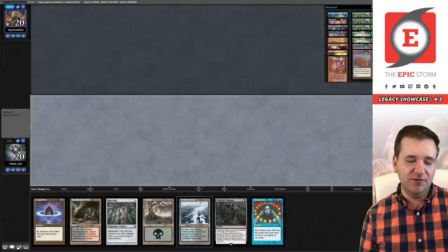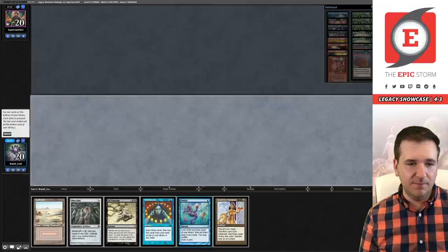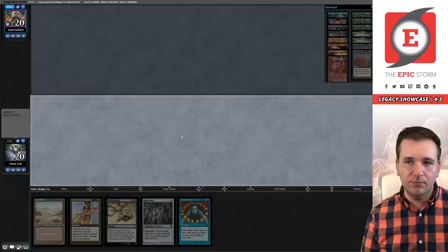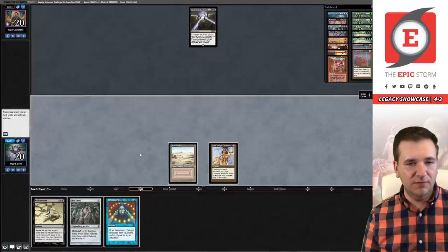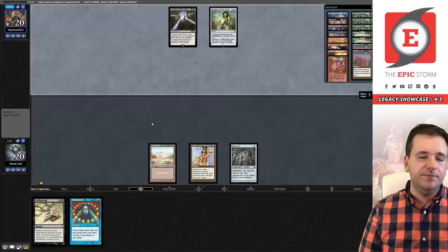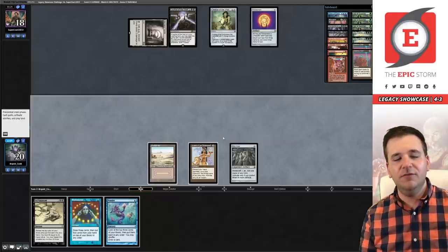Part of me thinks I'm supposed to mulligan — this hand just doesn't do anything. Going to five. We're going to begrudgingly keep this. Our opponent also went to five. We're likely not going to win, but our six didn't interact meaningfully with their strategy. Just because you can cast Wish Claw Talisman doesn't mean it's necessarily a keep — you need to align well with what they're doing. Our opponent put a Leyline of the Void into play, shutting off our Echo lines. We're looking to draw a Lotus Petal or Lion's Eye Diamond and then Brainstorm into another cantrip. And I'm just going to pick it up.